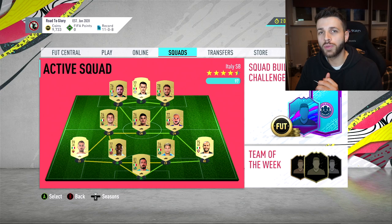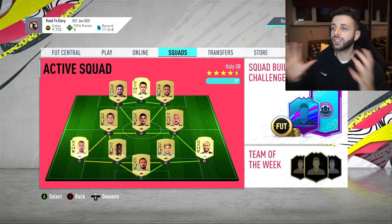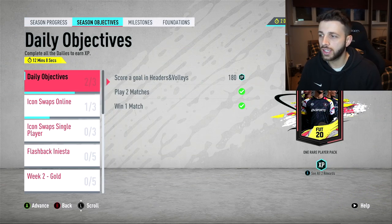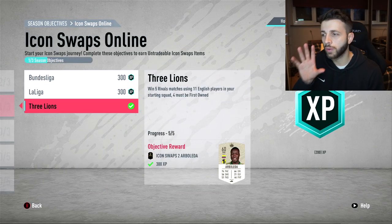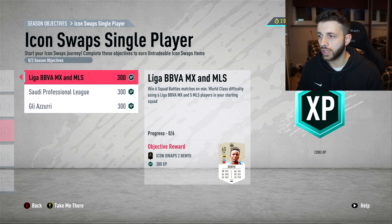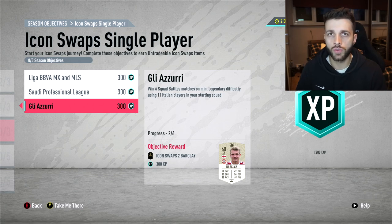Welcome back to episode 4 of the Road to Glory. As you can see, we are still here with our Italian squad. If you missed the last episode, we actually completed one of the Icon Swaps challenges. We managed to complete the Three Lions, which was a little bit of a struggle towards the end, but we've done it anyway. And also the Icon Swaps — we are 2 out of 6 of the way there.